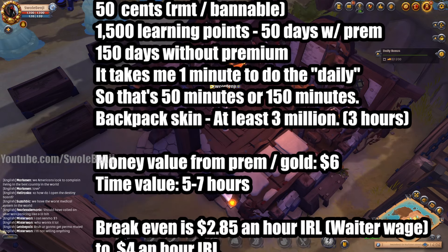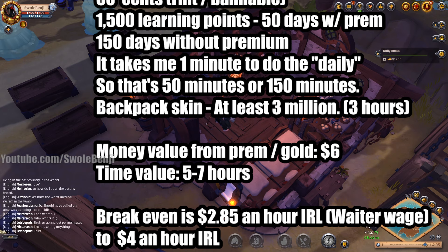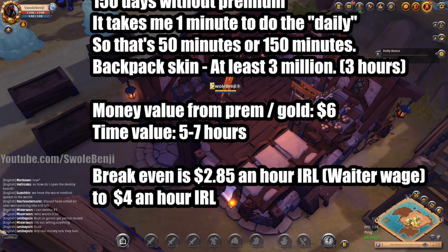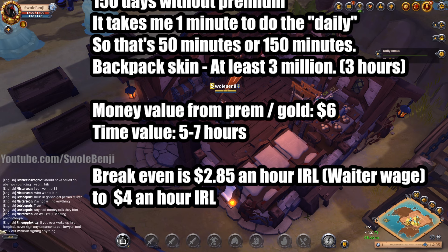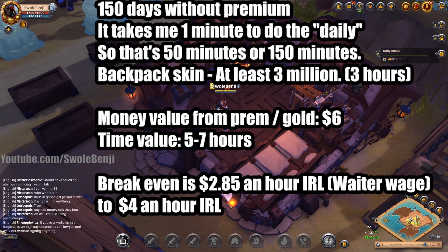The money value from premium is only $6 - you're only getting $6 back when you spend $20. However, you are saving yourself 5 to 7 hours of time. That 5 to 7 hours might be worth $20 for you - the break-even is if you make $2.85 US dollars an hour in real life. This is what a waiter makes in my area - about $4 an hour, which is what a construction worker or higher-up at McDonald's would make.